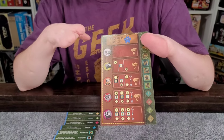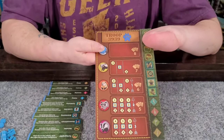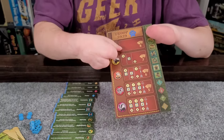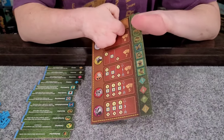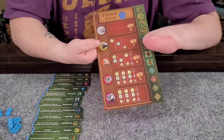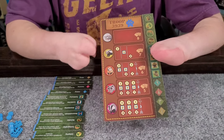The way it works is for the rank that you're at, you have a little token. I will start with this token on my possum rank. This indicates a few things — right here it tells me what governs my turns as a possum. So this gives me an eight card hand limit.